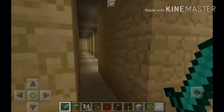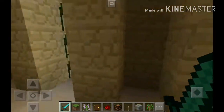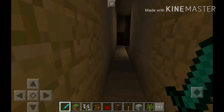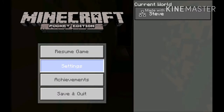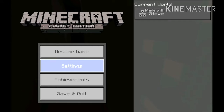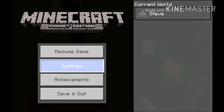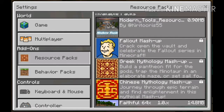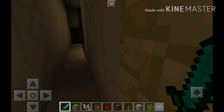There's a hallway over here. I'm going to change my difficulty if it's not peaceful — I don't want to see any mobs. It's normal, so I'm going to change it to peaceful. I'm going to change the resource pack — it's going to make it look cool. Resource packs? Peaceful. I can't add them now.